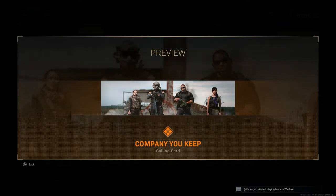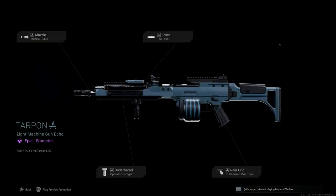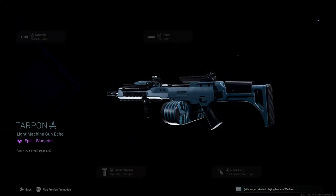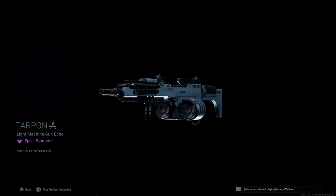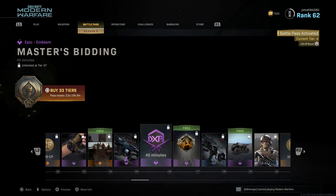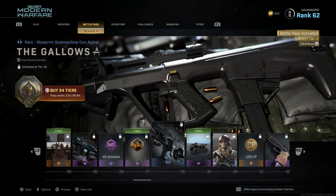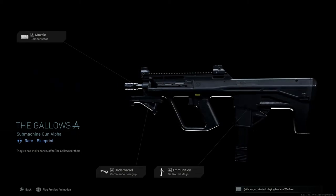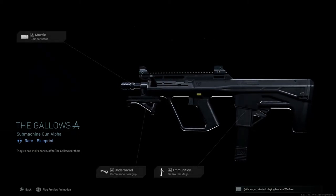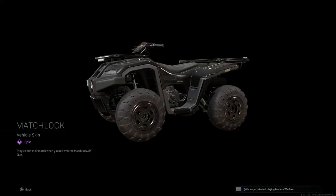Tier 35 is Tarpon, an epic blueprint for the Holger — looks amazing. Tier 36 is a 45 minute double weapon XP token. Tier 37 is Masters Vending, an epic blueprint that is also free. Tier 38 is The Gallows, a rare blueprint for the AUG — another matte black blueprint, confirming this is the theme of Season 5. Tier 39 is Matchlock, an epic vehicle skin for the ATV.